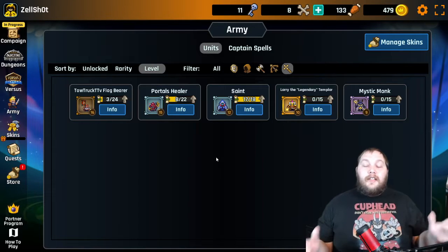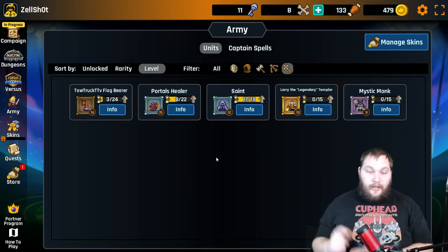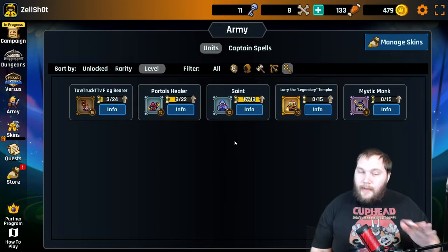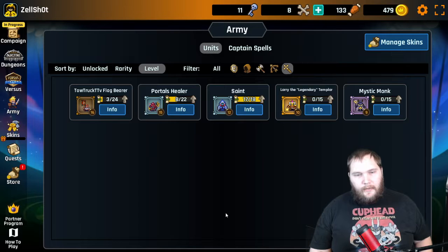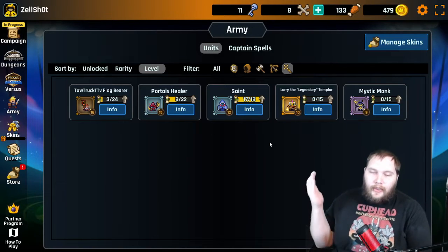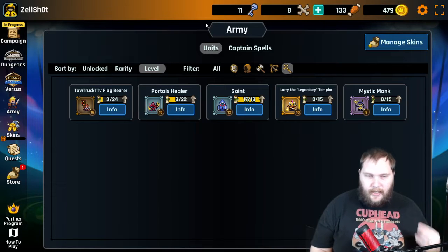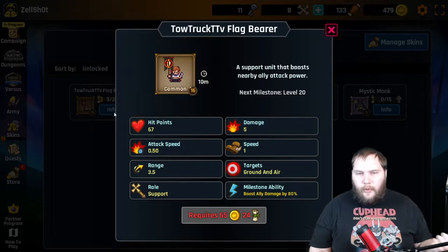First off, if you want a bunch of assists, if you want a bunch of potions — epic potions — you're gonna put down these supports. Maybe not the flag bearer, but the healer, the monk, the saint — they will get you a lot of epic potions if you put them down. As is in their name, support units are there to support the army. They don't really do heavy damage.